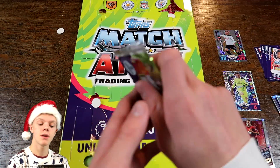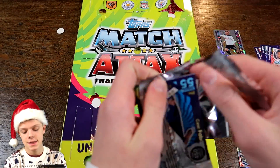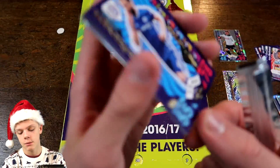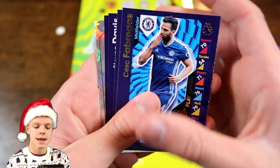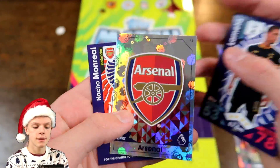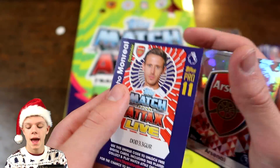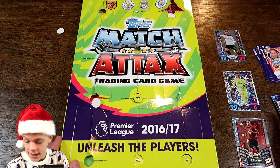And that takes us on to the final pack of this series. In this one we begin with a pretty lowly rated Cesc Fabregas at 78. We've got Young Lee as well, Davies, Eric Lamella, the Arsenal badge, and Nacho Monreal with his code at the end there. First come, first serve for that.